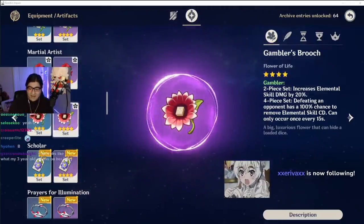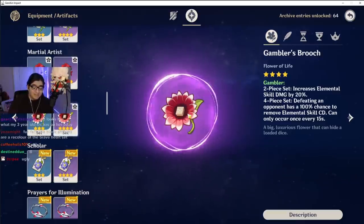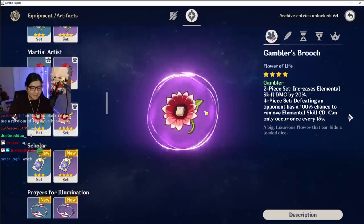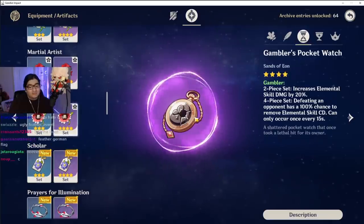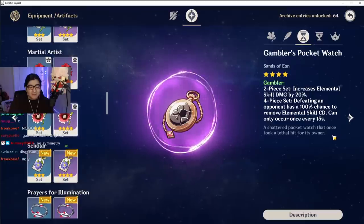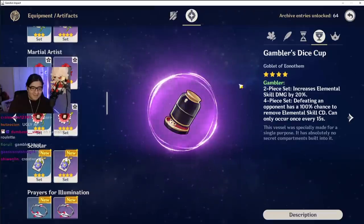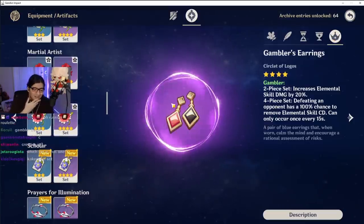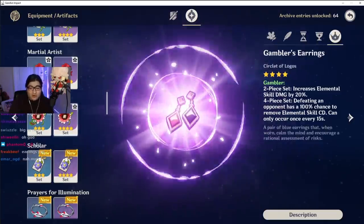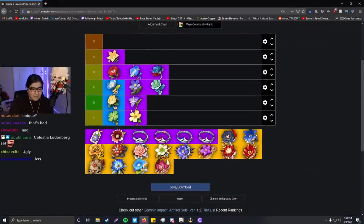The Gambler. I get what they're going for — you know, the gambler: they've got a five-sided piece right there on top. But it just looks kind of whack to me. The feather is kind of cool. Big hole. A shattered pocket watch that wants to get a lethal hit for its owner — honestly the lore is cool, the lore is sick. But the dice cup — I like the earrings; the earrings are cool. But the gambler stuff I'm not too big on. Overall I'm putting it in the highest of D tier. My opinion, by the way.